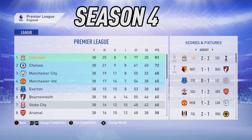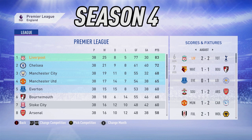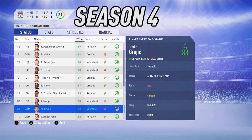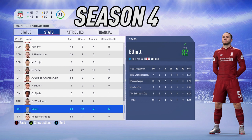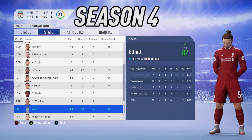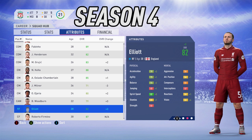Season four, and Harvey Elliott has become a Premier League champion with Liverpool — it's taken him four years. Liverpool are now champions of England by a comfortable 11 points. The trophy list continues as Liverpool took out the Carabao Cup against Swansea 1-0, so it's the domestic double in season four. Elliott grew by plus three this season, now at 79 overall at 20 years of age, still with potential to be special and very happy at the club. Game time went up to 50 appearances, with 12 goals and two assists — a very respectable attacking output.